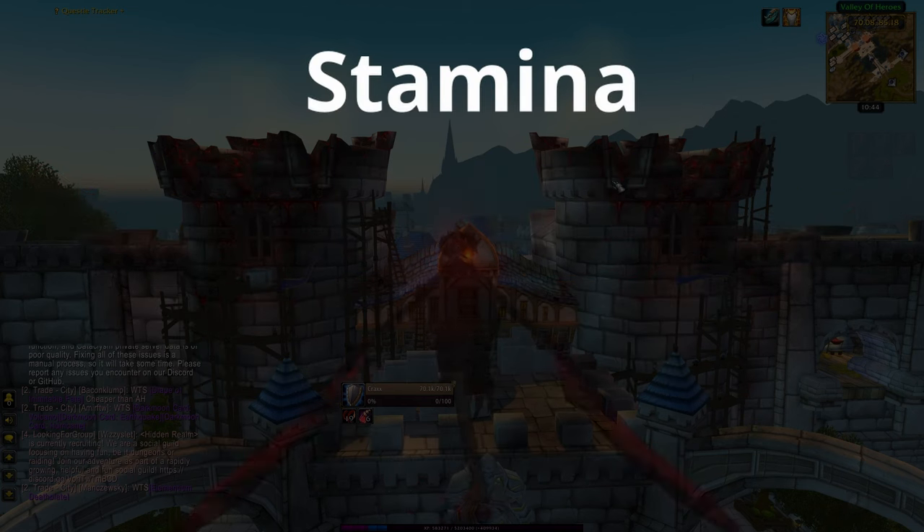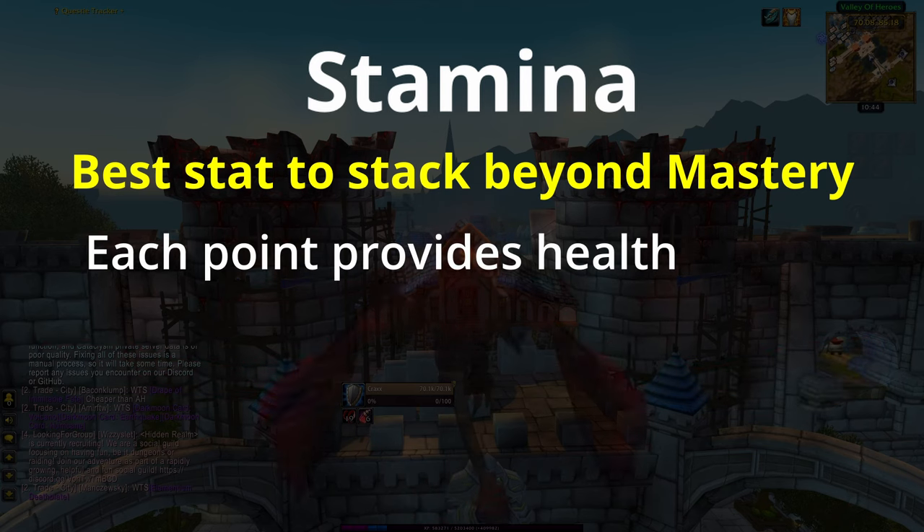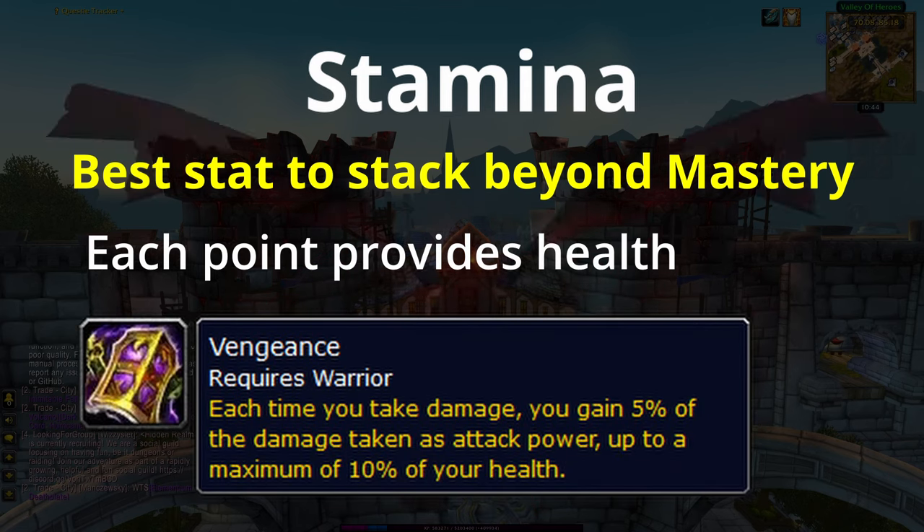Next up is stamina. Stamina is the best overall defensive stat to stack beyond mastery. Each point of stamina simply provides health, increasing your effective health overall and improving your chance to survive incoming attacks. Stamina is also greatly bolstered by the new Vengeance passive, which converts 5% of damage taken into attack power up to a maximum of 10% of your health.